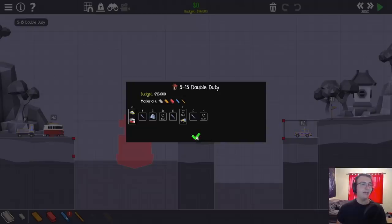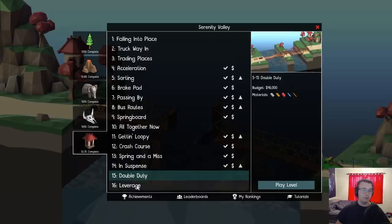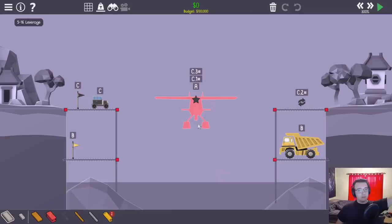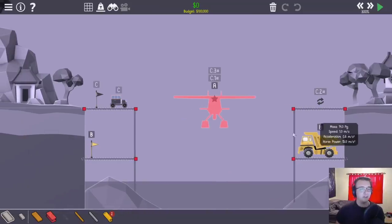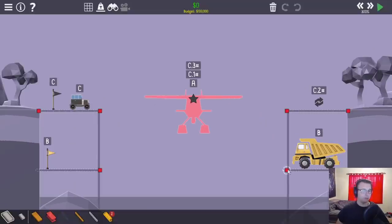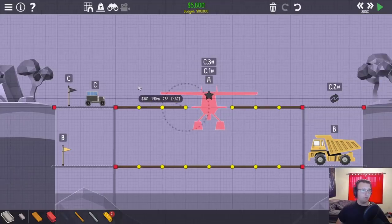Let's carry on - 5-15, double duty. I think I'm gonna move on; this one's close but I'm just not getting anything, so let's move on. Leverage - we've got 100k to make a hydraulic-less bridge. I'm gonna do a basic road here and the majority of the bridge here, except for two roads. What if the vehicle - the car itself - pushes the roads into place?